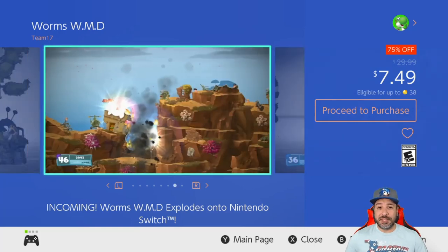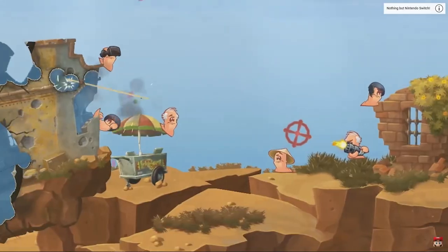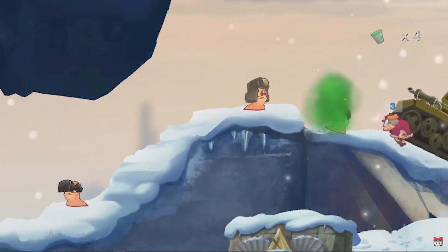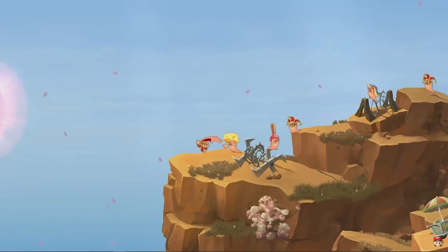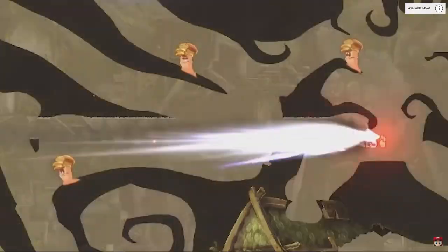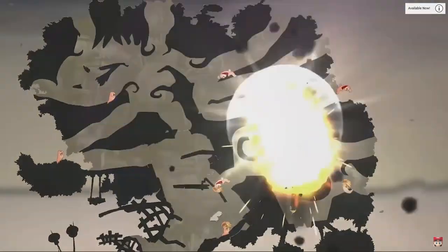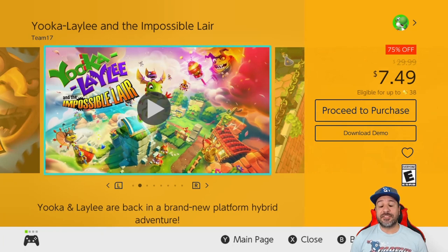Next, Worms WMD is 75% off for $7.49. This is a tactical shooter where you control a group of weaponized worms — machine guns, rocket launchers, tanks, and different vehicles. It's crazy gameplay that also requires a lot of strategy. If you've never played a Worms game, definitely give it a try at this price.